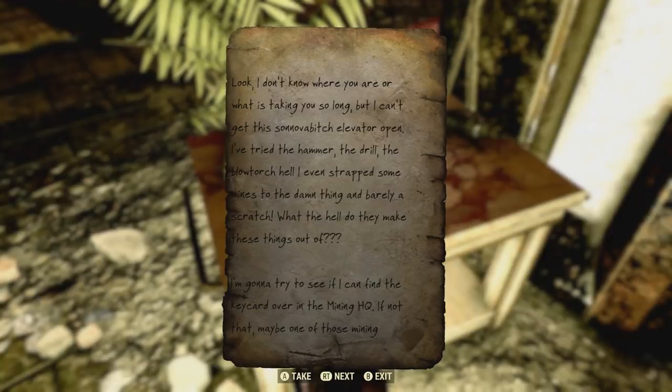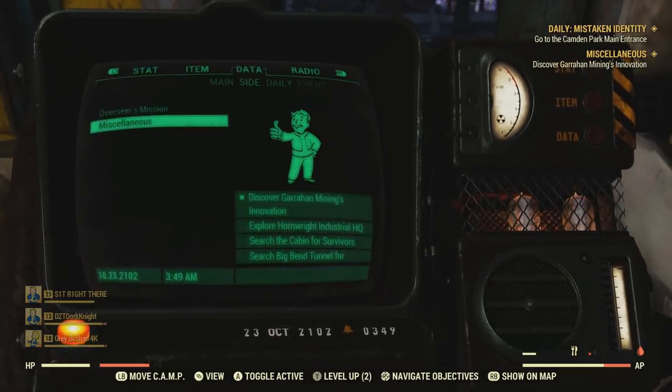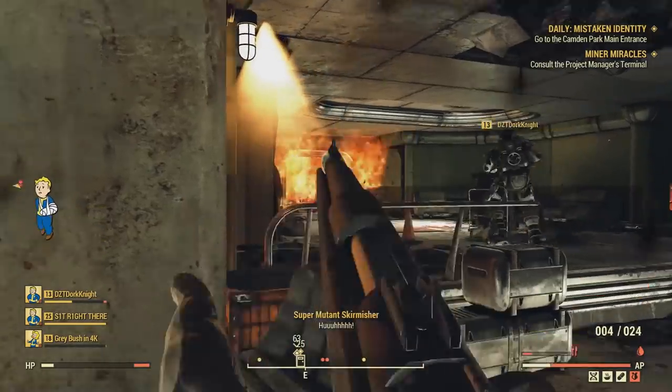So when you end up starting the quest, it's pretty self-explanatory. You're going to have to be doing a whole lot of killing and progressing inside this building here. And the excavation power armor will actually be at the lower area of this place. So yeah, you're just going to have to fight your way through.